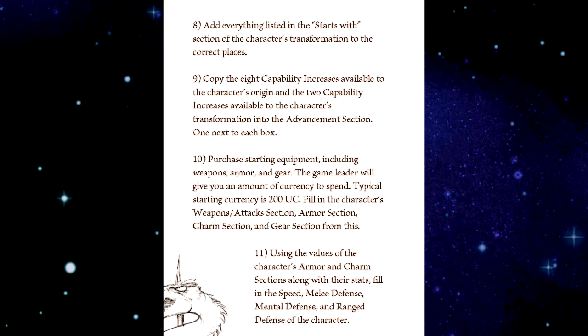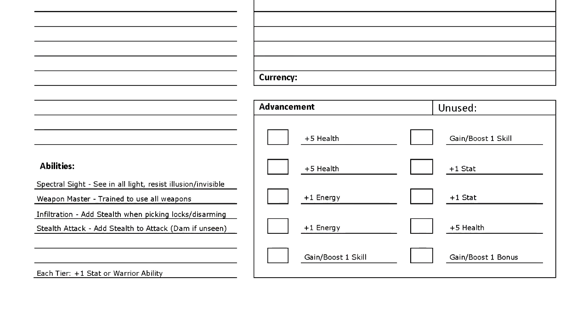Step nine: copy the eight capability increases available to the character's origin and the two capability increases available to the character's transformation into the advancement section, one next to each box. For being an operative, I get: plus five health, plus five health, plus one energy, plus one energy, gain boost one skill, gain boost one skill, plus one stat, and plus one stat. For being a demigod, I gain plus five health and gain boost one bonus. These will be my options when advancing the character later in the game. Now's also a good time to check the each-tier section of my transformation: for being a demigod, if my tier goes up to tier two or beyond, I gain plus one to a stat of choice, or I get to select another warrior ability.